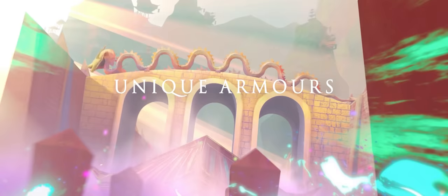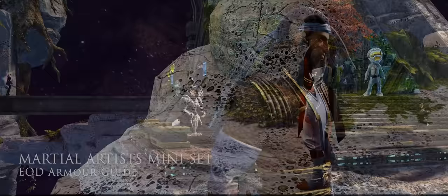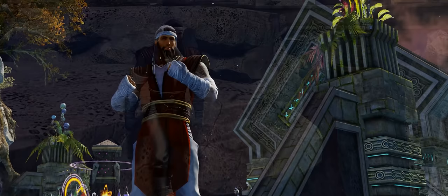Now we're moving into the mini sets and standalone items added in End of Dragons. Starting with the martial arts three-piece set, purchased from Grandmaster Chiron at the Training Grounds on Xingji. This mini set comprises foot wraps, hand wraps, and a headband. Each piece has only one dye channel and you will need to complete the Training Grounds hunt to access Chiron's goodies.